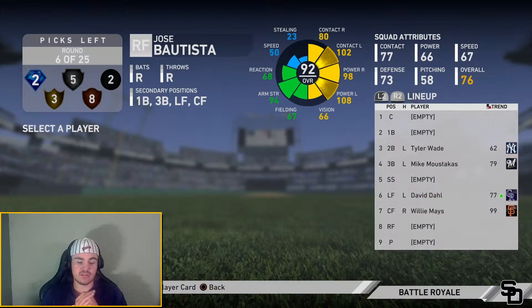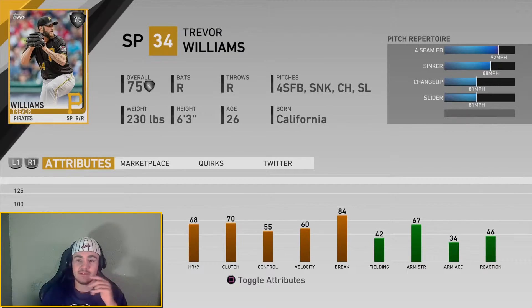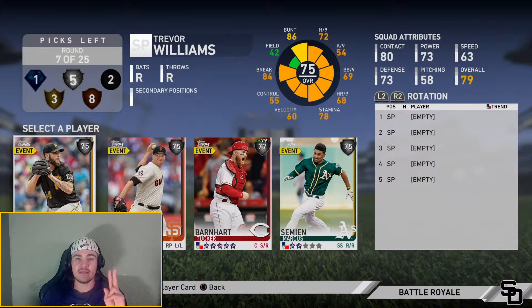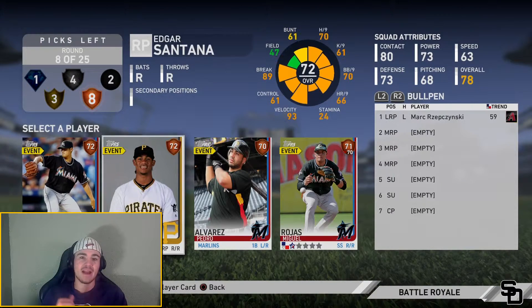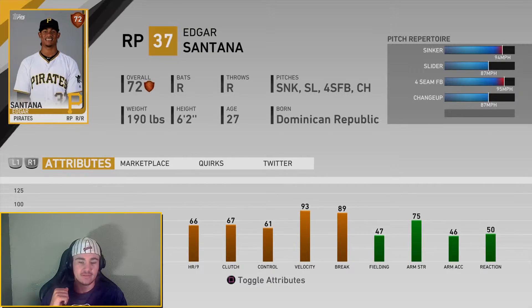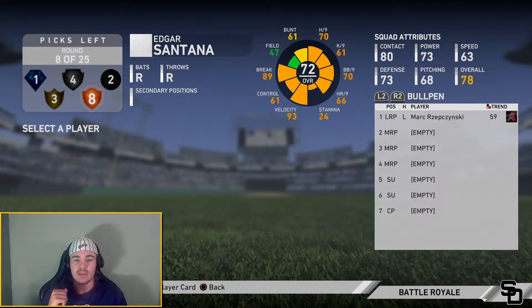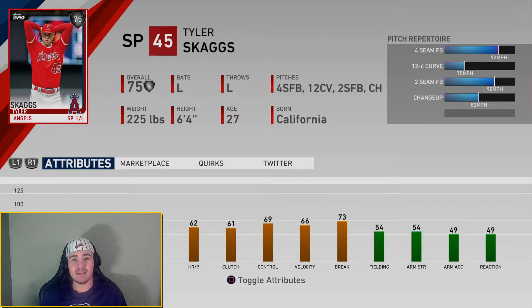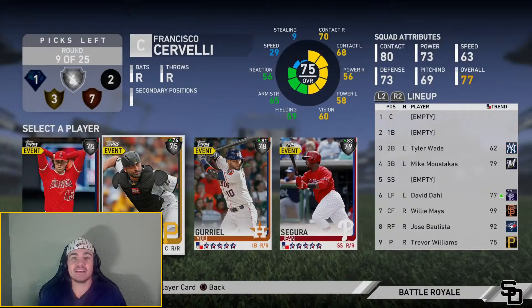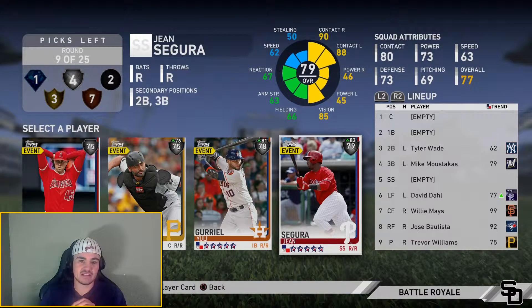Now on your bench, you're going to have two bronzes and three commons. Those two bronzes you pick, you want them to be one-sided hitters. For example, a righty like Mil Reyes who plays for the Padres — he hits lefties with around 72 contact, 75 power. You want guys like that on your bench: one who can hit righties, one who can hit lefties. Out of those commons, you want guys that have speed, just in case you want to pinch run, or for defense.